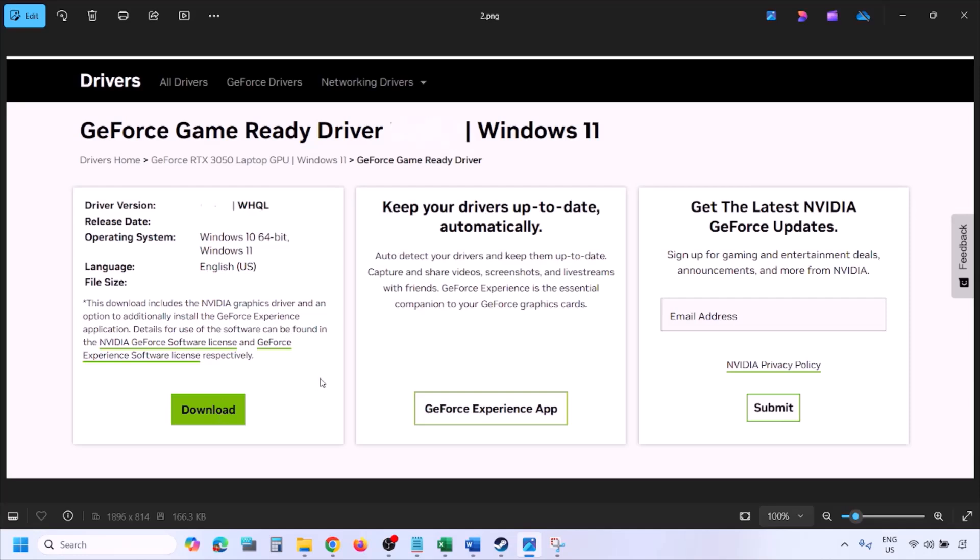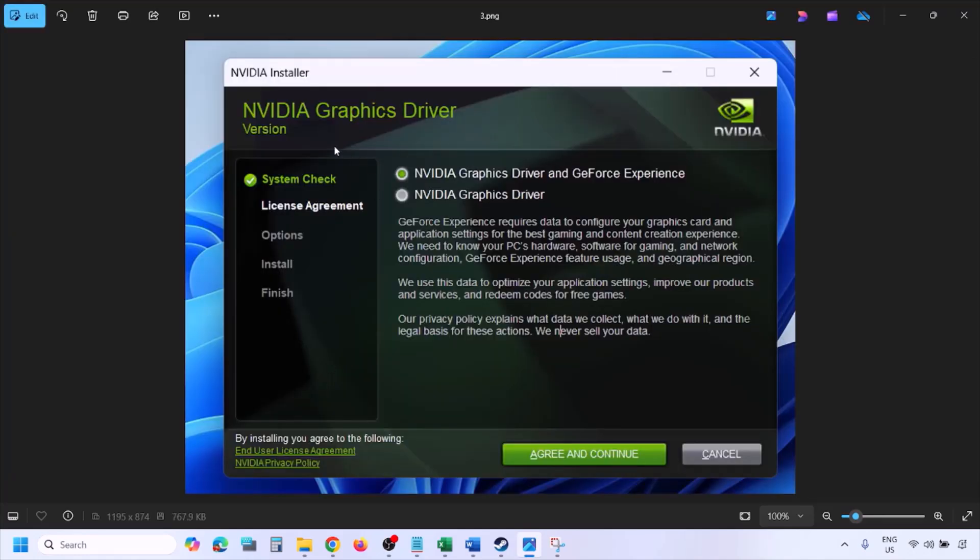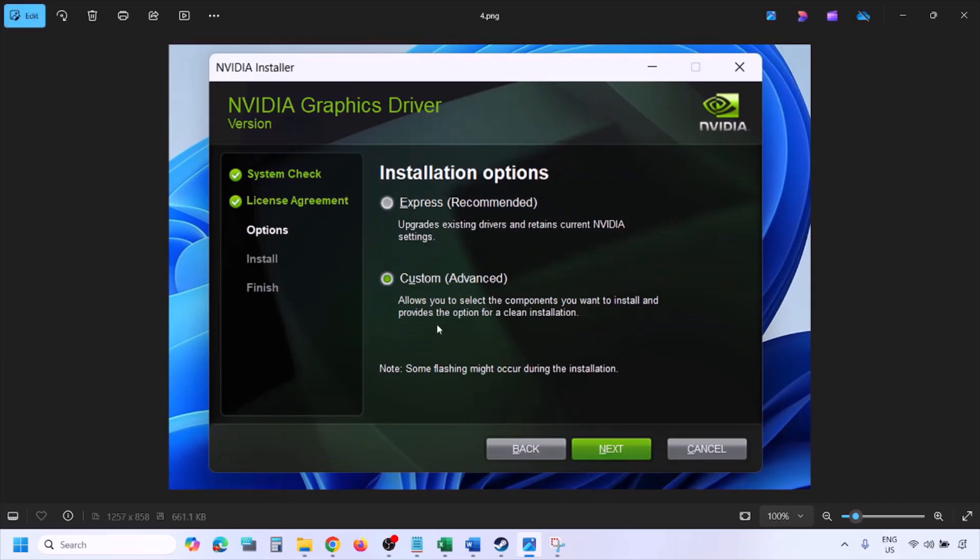Click View, then click Download and let the download complete. Once the download is complete, run the exe file. You will see the installer screen.